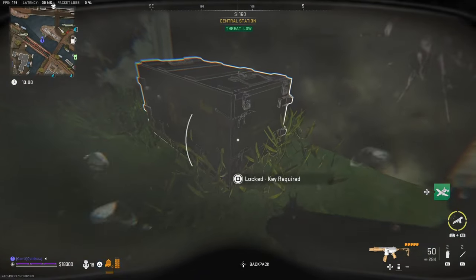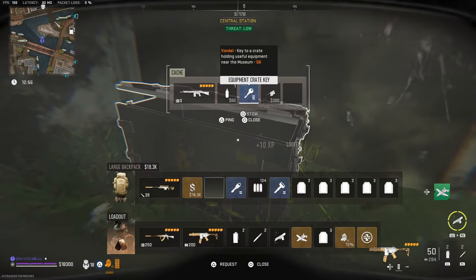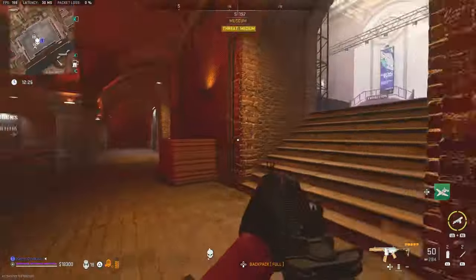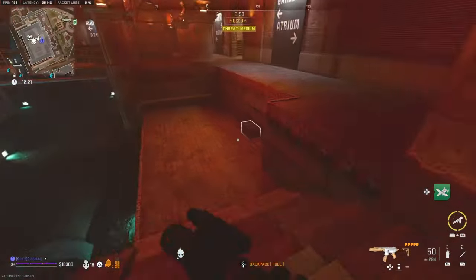The diver's crate is just north of the museum, next to a spawn point. Inside it will give you an electric drill and also the equipment crate key, which is close by. The equipment crate is located under the museum and gives you a second electric drill.